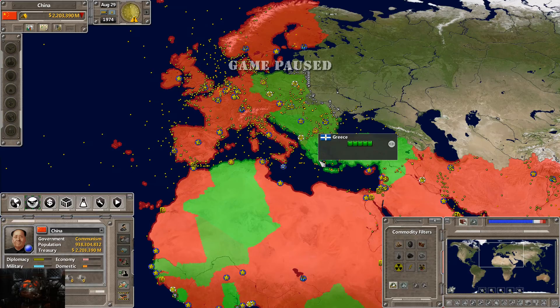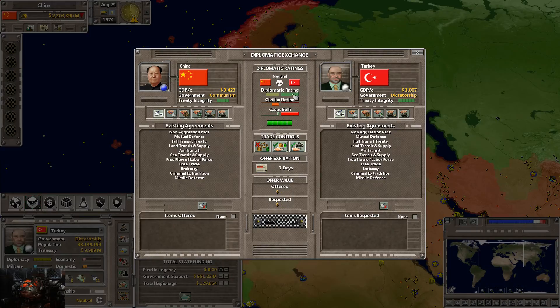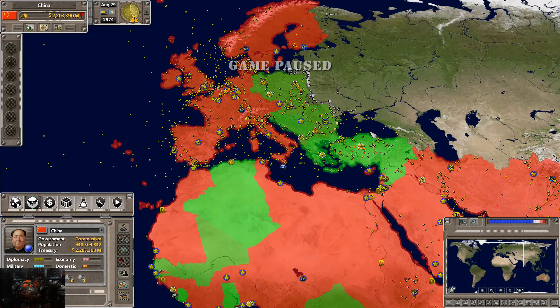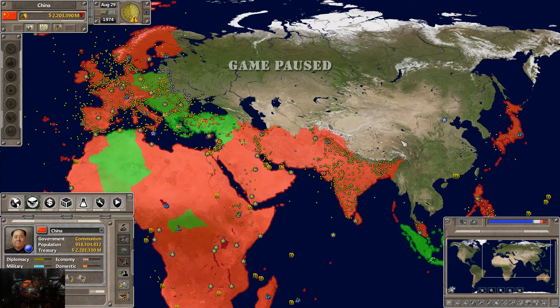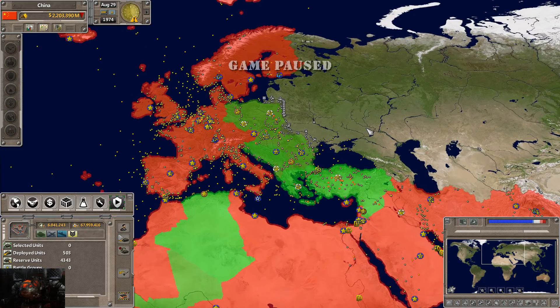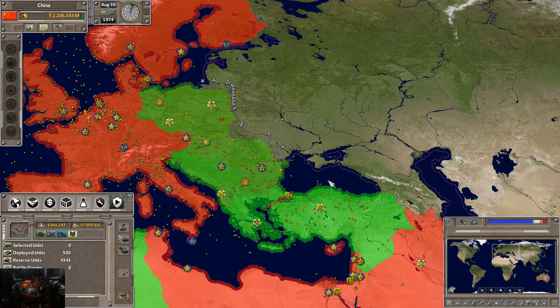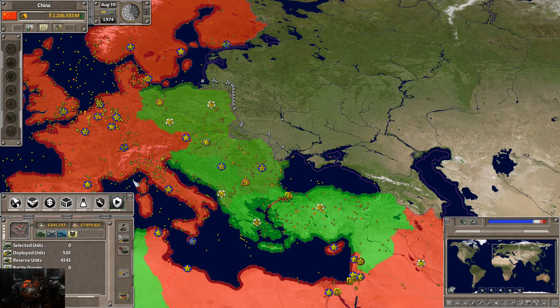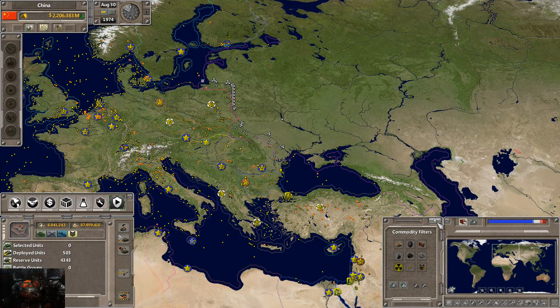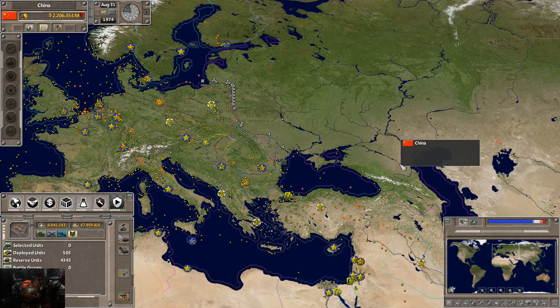I don't want an alliance with these guys because later on down the road, I am going to invade them. Maybe. One of the big problems I've been having as of late is the fact that people in these countries now also like us, but they also have 100% war justification for us. So theoretically, if we were to break any of our treaties, there could be a war. It's highly unlikely, but I've never had the game go to war with me for breaking alliances — but at the same time, I haven't had it not do it. We might want those buffer states still, just to be on the safe side.